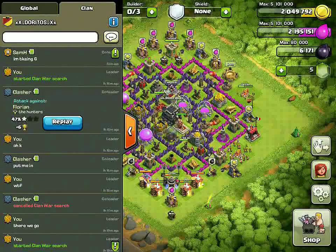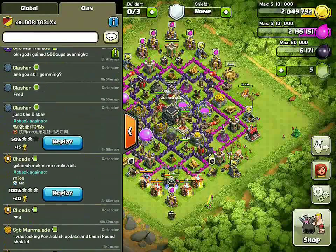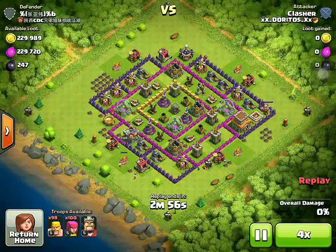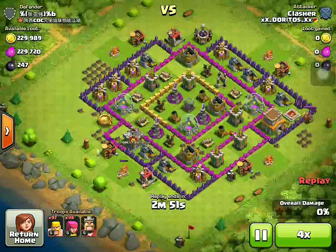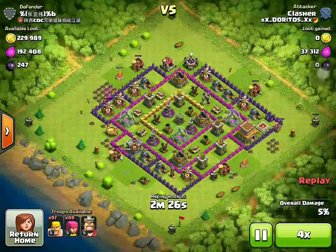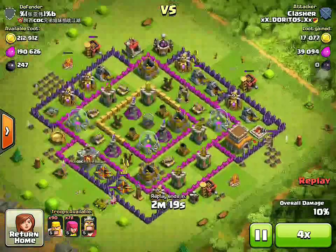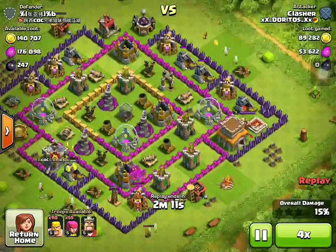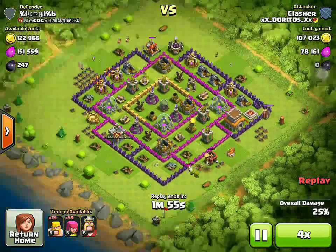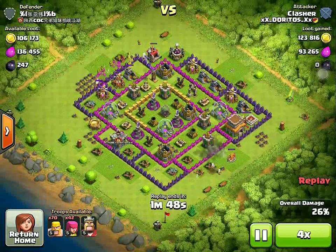Next raid I've got to show you is another one by Clasher — it's another barge. Let's put this one in x4. Now he's looking for dead spots again to clear the areas where he can get the loot. As you can see on this one, it was actually a two-star, which was very, very good. His archers are taking out the buildings and the barbarians are distracting, as you can see.